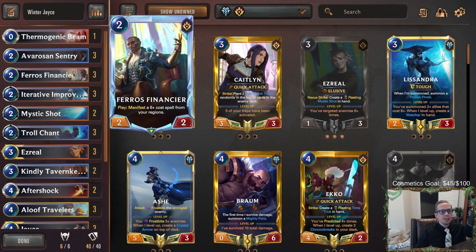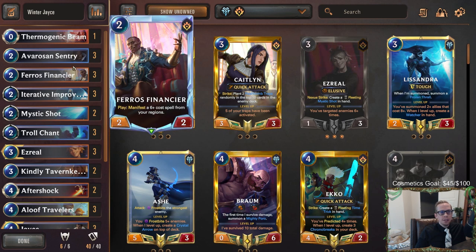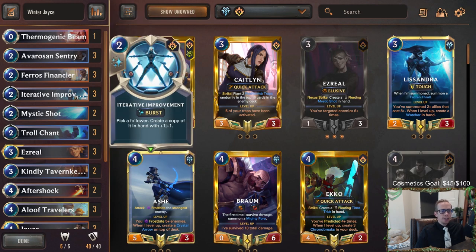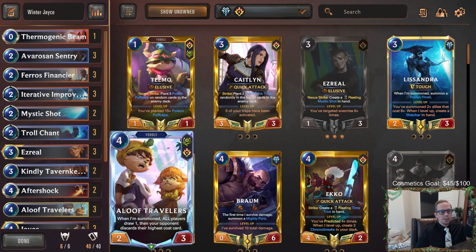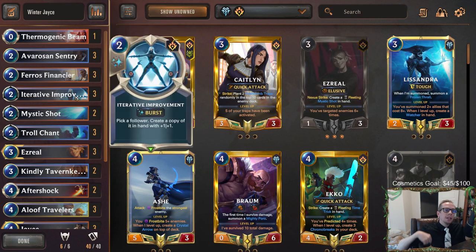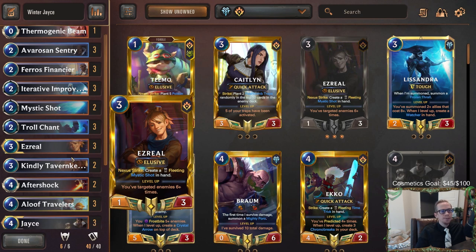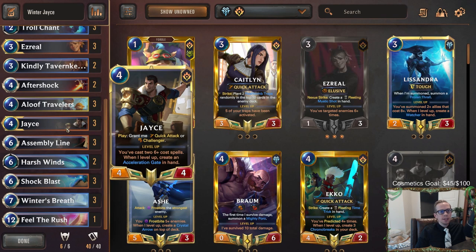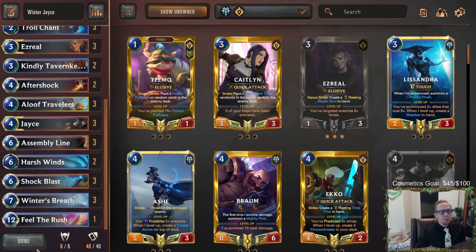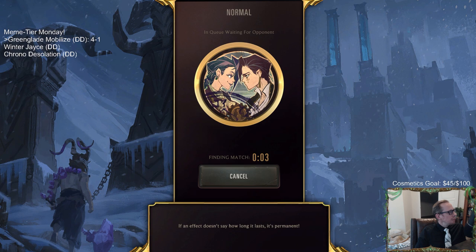At two-drops we have Frozen Sentry and Pharaoh's Financier. We're going Iterative Improvement with Aloof Traveler - that's a great combo. You can improve Financier or Sentry, or copy your opponent's followers if they play something cool like a Screeching Dragon. Whenever you target their stuff, that's targeting an enemy which helps level up Ezreal. Let's get to the games and see if we can level up Jace and go Winter's Breath. We're playing in Normal with this being a meme tier deck.